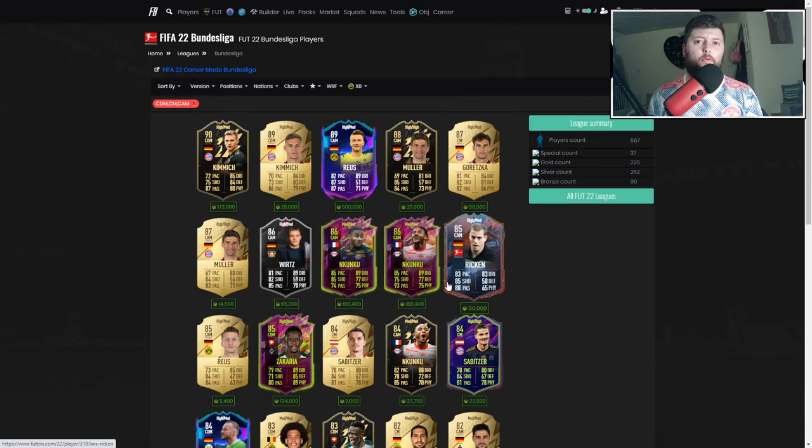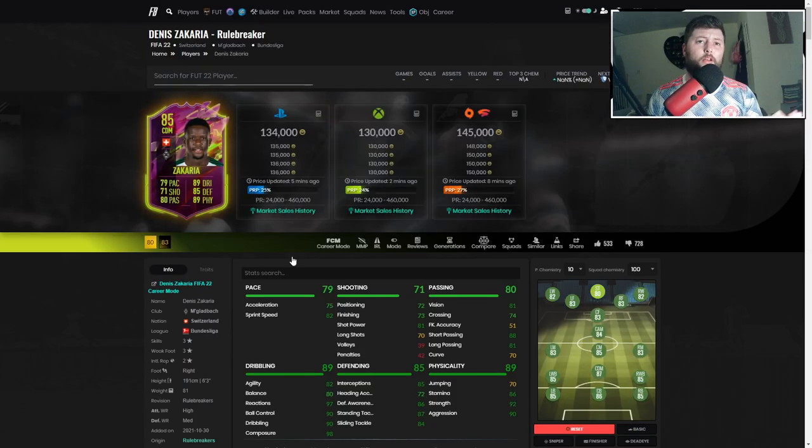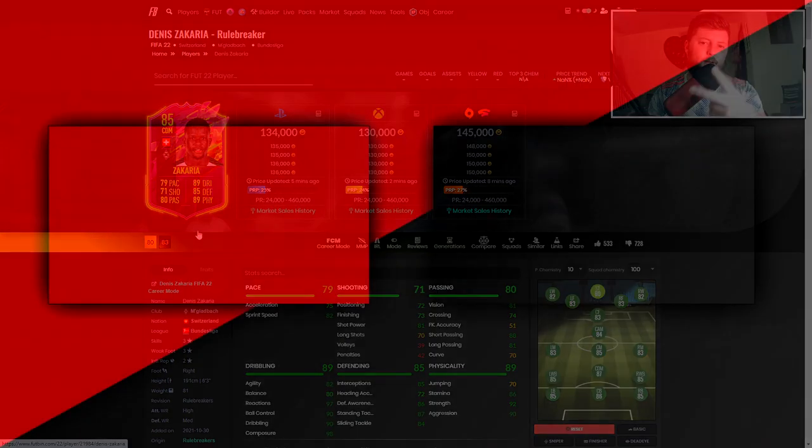For right now in the Bundesliga it's exactly what they're looking for in midfield — you're looking at Kimmich, Reus, Bellingham, Kunku is incredible, obviously you've got Rican, Zachariah, Sabitzer. CDM wise I think he is the best if not one of the best in the Bundesliga at the moment. Definitely check him out if you've got the chance — if you've got his 83 then definitely go up for this 85. Like and subscribe on this video and I'll see you all tomorrow, peace.